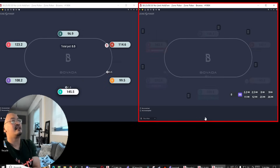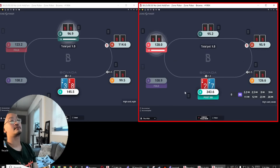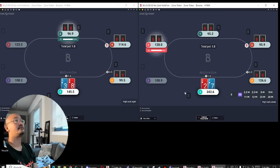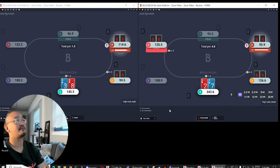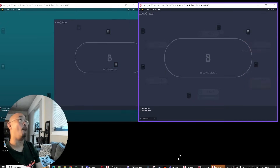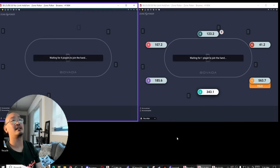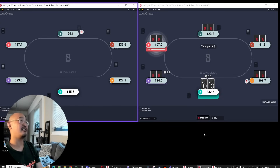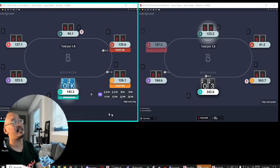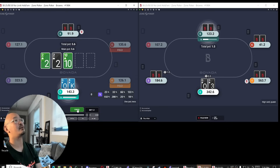I think villain has like Queens there a lot. Queens and Jacks are the most incentivized to probably bet like half pot-ish, mostly because a lot of my hands that will float there to a smaller sizing are gonna have a ton of equity against them. Like a lot of the times I just have like Ace-King or something, and so they're really, really incentivized — especially with Jacks — to just try to deny me a bunch of that equity off the rip.